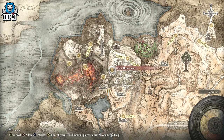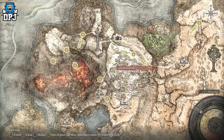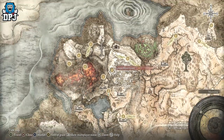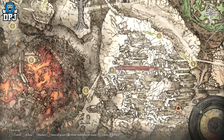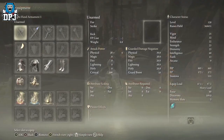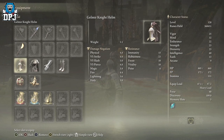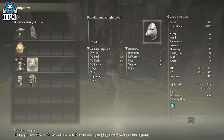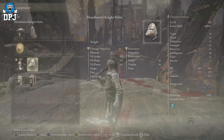These two armor sets are obtained from a place called the Gelmir Hero's Grave, a dungeon with a boss at the end. We don't actually have to fight the main boss to get these - there's a mini-boss who's easy to take out. Upon taking him out you get one set, and you can also pick up another set from behind him. This place also has tons of other hidden collectibles, so it's definitely worth your time. The two armor sets we're covering today are the Gelmir and the Blood Hand.